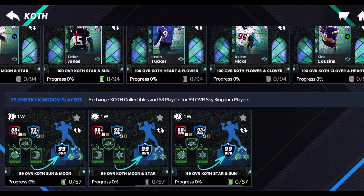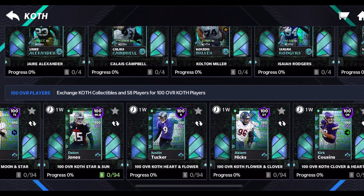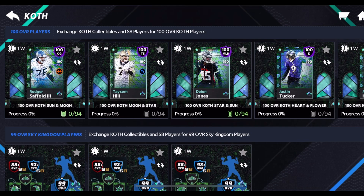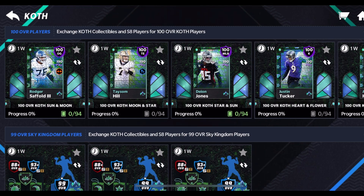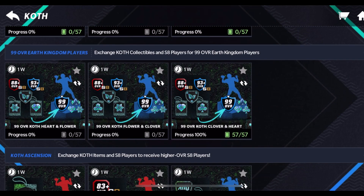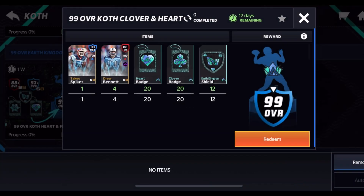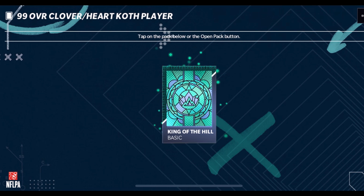Before we start, I'm going to claim a 99 overall. I haven't really been grinding this promo because honestly I like Bosses better — Bosses was easier to get a Master in my opinion. This promo is a bit more confusing and shields aren't easy to get; you need a ton more badges. I don't think it's too worth it to go for Masters in this promo — I already made a separate video on that. We're claiming a 99 overall I got completely by using badges and no coins — I didn't spend any money on any players.